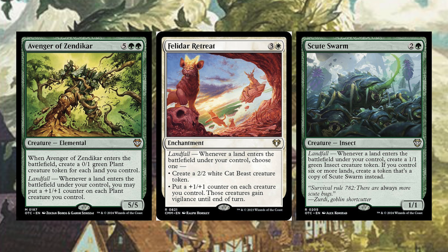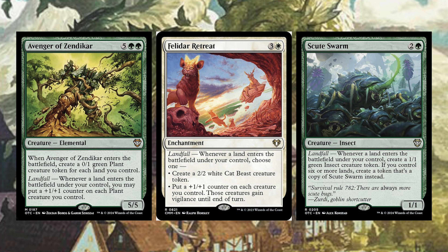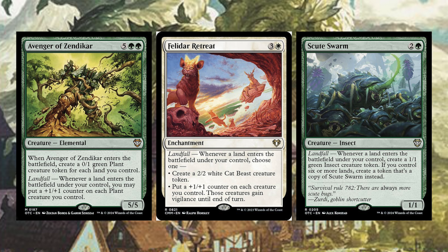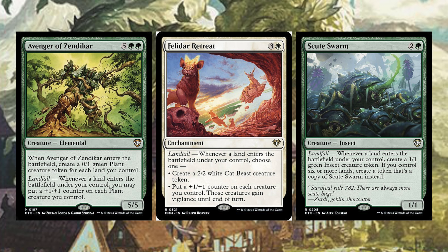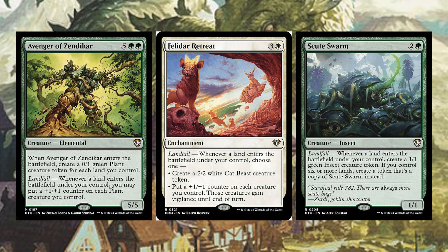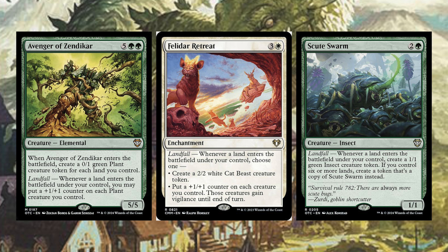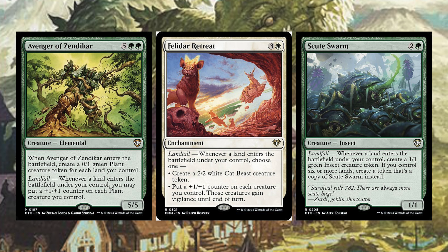An even more notorious card — and something insanely hard to track — is Scute Swarm. It costs two and a green — a creature Insect with landfall: whenever a land enters the battlefield under your control, create a 1/1 green Insect creature token. If you control six or more lands, create a token that's a copy of Scute Swarm instead. In a landfall deck, if you cast Scute Swarm and nobody can deal with it immediately, you're going to get two Scute Swarms, then more and more. This is probably my favorite creature ever printed — best card for this deck and also the worst to play against.